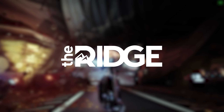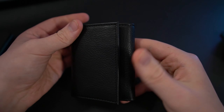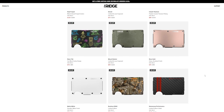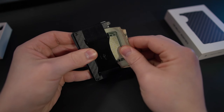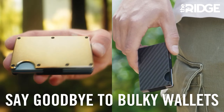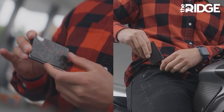Before we get into that, I'd like to thank Ridge Wallet for sponsoring this video. With their sleek minimalistic designs and over 30 colors and styles, including carbon fiber and burnt titanium, there's a style for you. This compact wallet holds 12 cards with room for cash. Ridge also offers a new key case in carbon fiber for your annoying rattling keys. Get up to 40% off through December 22nd by going to Ridge.com/MyFi.